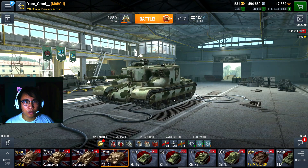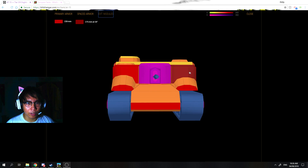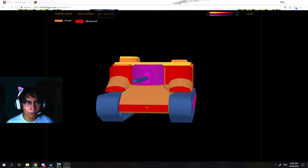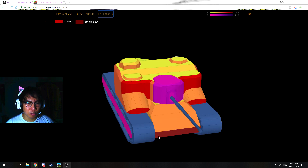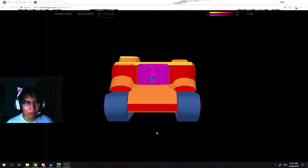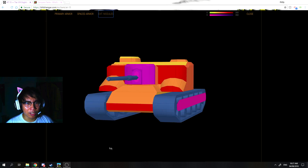Let's look at the armor profile of the AT15. The thickness of the armor reaches up to 220mm at most, and this side is basically flat armor. The mantlet is very strong — it has spaced armor and it's going to be quite hard to penetrate unless you're shooting gold or your penetration really outmatches it. There's nothing too special about the AT15's armor except it can reliably bounce a few shots, but you still have that weird weak spot — the tumor — which you need to avoid getting shot at.